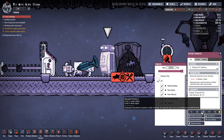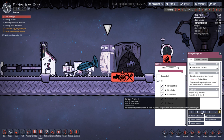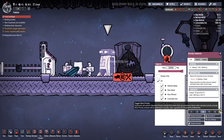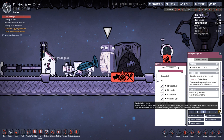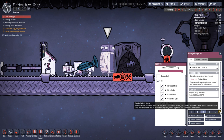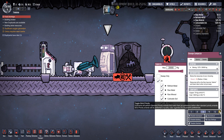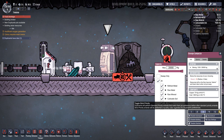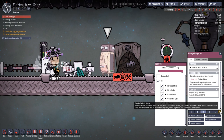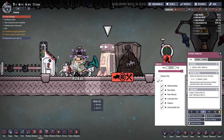Priorities have changed — no more priority nine! Oh my goodness me, that was like the biggest thing I saw. It's now one to five and you've got toggle strict priority. Strict priority errands will be performed in priority order regardless of a duplicant's preference.